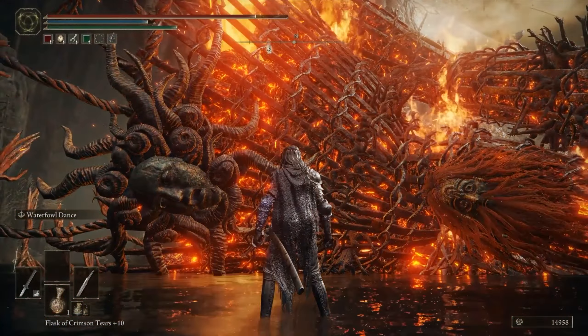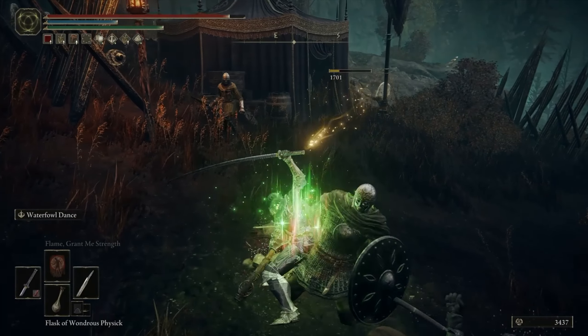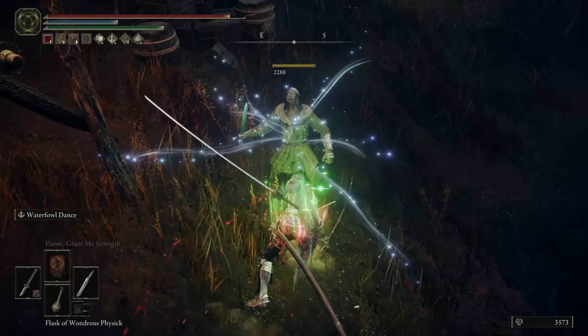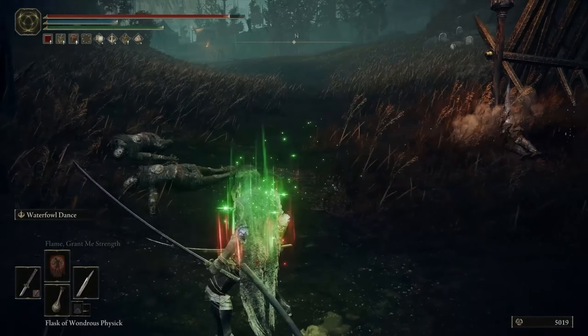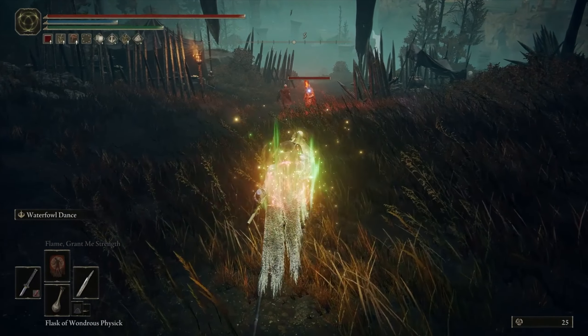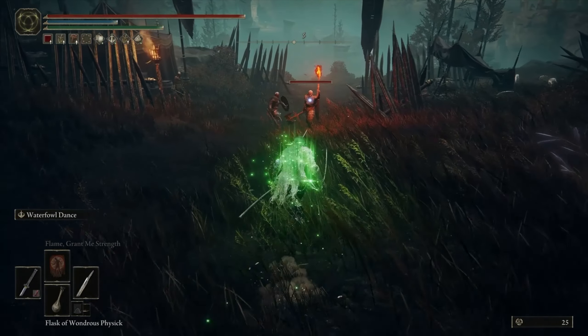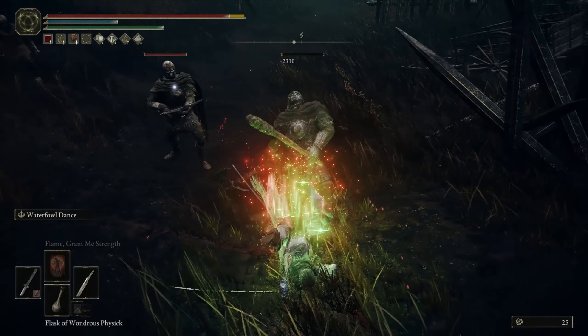Defeating this golem will reward you with the Viridian Hidden Tear. This tear is one of the most straightforward buffs in the DLC, and one of the shortest lasting. The Viridian Hidden Tear will negate all stamina consumption while it's active, meaning no matter what you do during its duration, your stamina bar will never drop. The effects only last for 15 seconds, so you'll need to have a plan and drink your Physic right before heading into battle to get the most out of this buff.